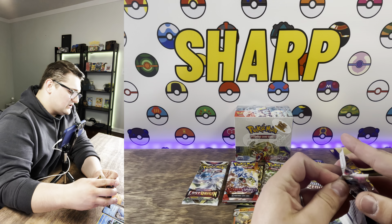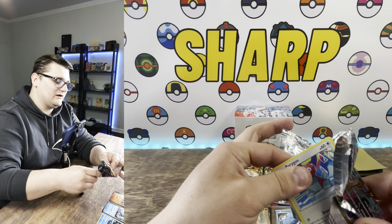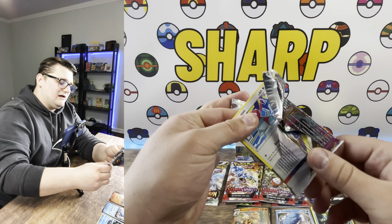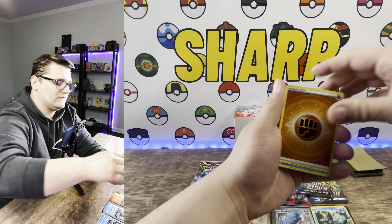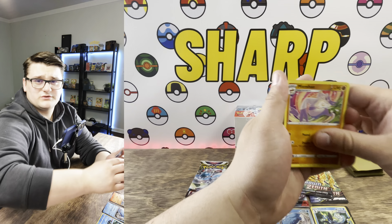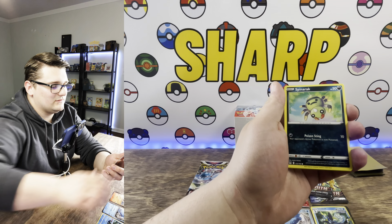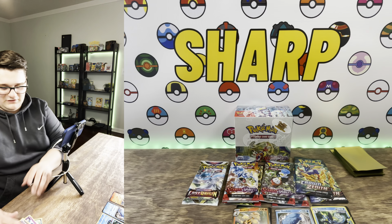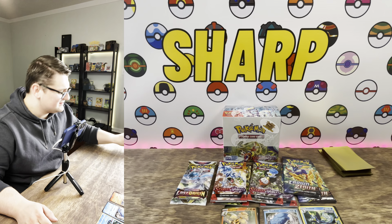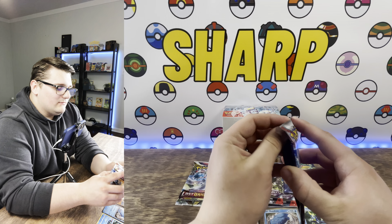Let's do another Lost Origin to get caught up so we're even on all the packs. We got that awesome Porygon already peeking out — I like Porygon, I think Porygon is a pretty sick Pokémon. We got Spinarack, Porygon 2 — look at that, we got Porygon and Porygon 2, so whoever gets that pack gets the full evolution line! Number six is in the mix.